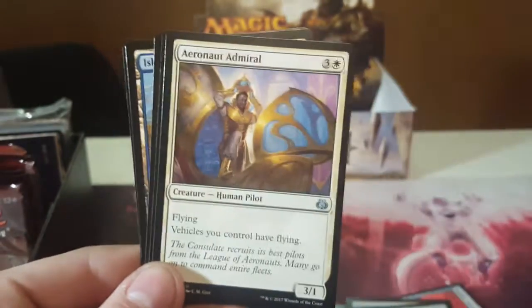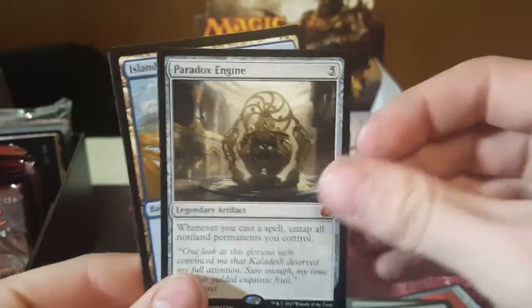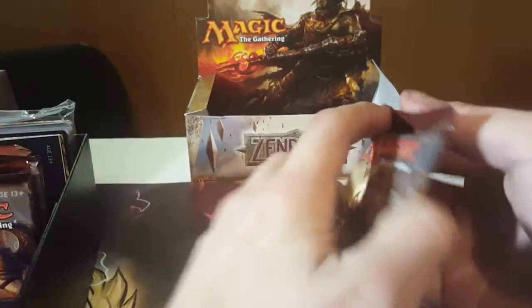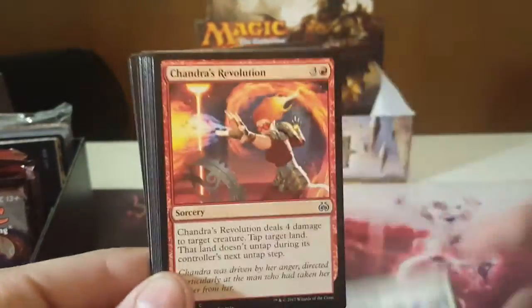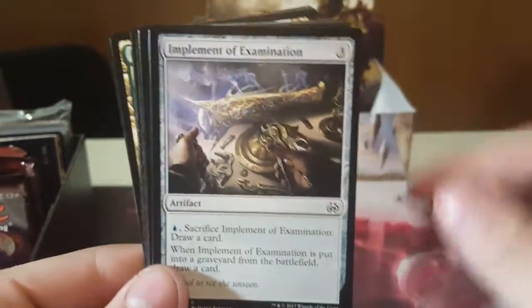And our rare — oh, a Paradox Engine, yes! So far a pretty good bundle I'd say, and we're just halfway through. Pack six I think. Paradox Engine and Walking Ballista are the value cards.